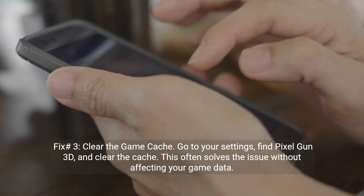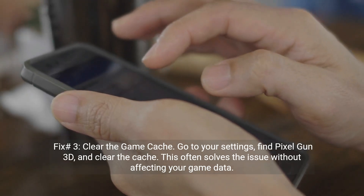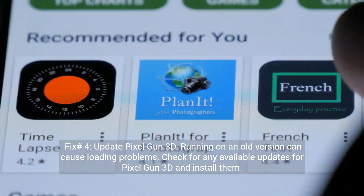Fix number three: clear the game cache. Go to your settings, find Pixel Gun 3D, and clear the cache. This often solves the issue without affecting your game data.